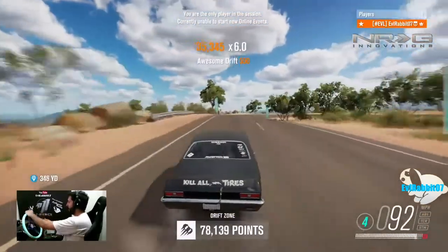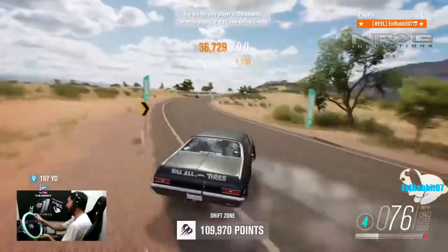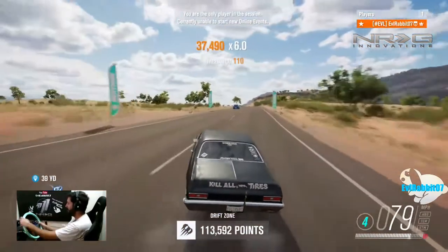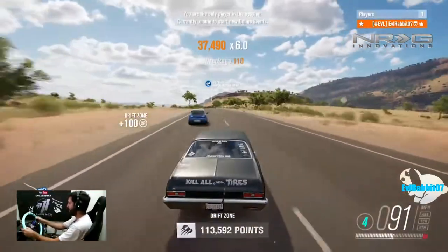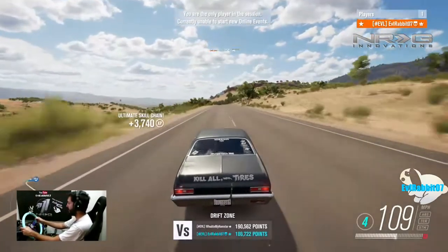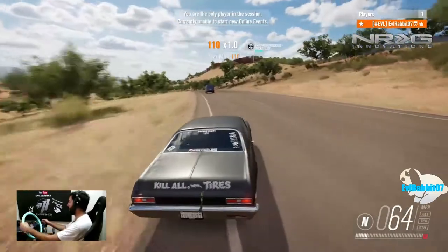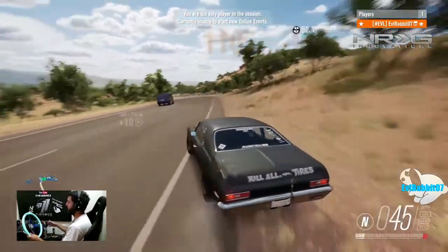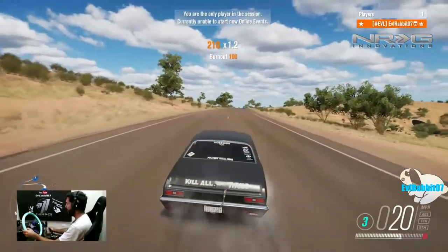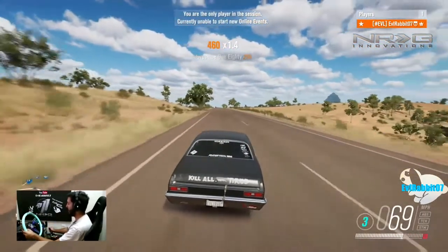This thing has the power to just throw itself up. We got a little light there but we're good. 113k — I have been trying to crack 200 at this zone. We did get a wheel spin. It's really hard to crack 200k; you have to be extremely sideways with a really fast entry.